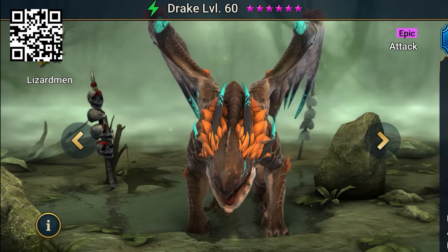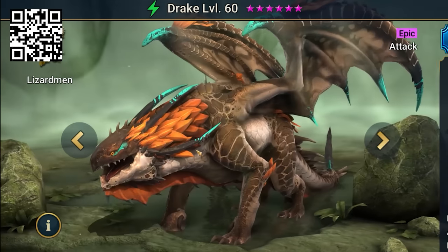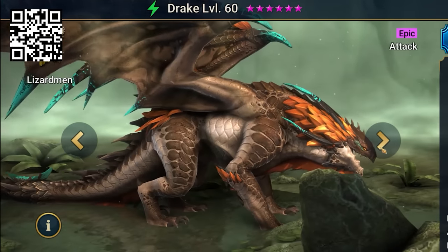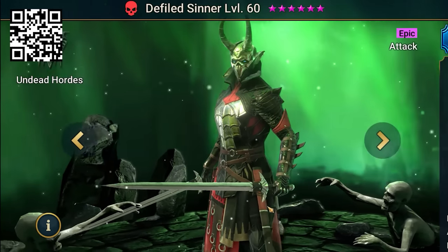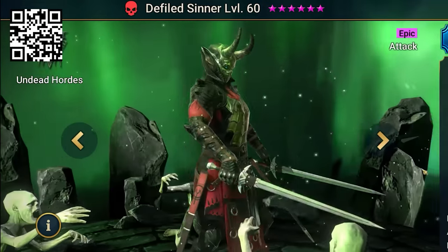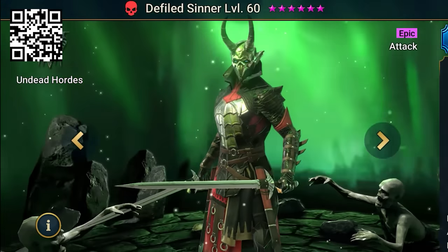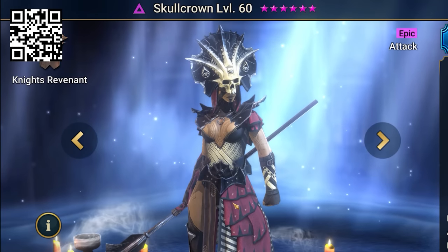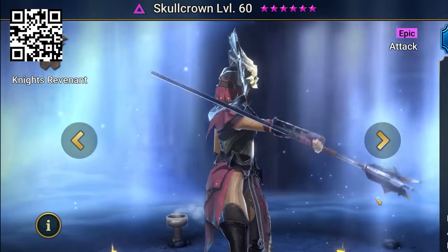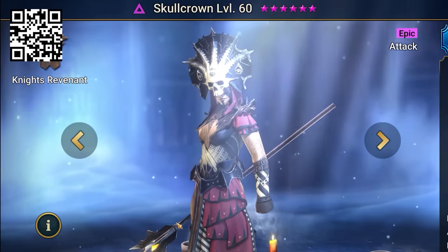My first favorite champion would have to be Drake because just look at this guy — he looks awesome, has great stats, and is someone I would love to have as an enemy in Elden Ring because he just looks so badass. My second favorite would have to be the Defiled Sinner because not only is that an awesome name, but I love dual wielding characters and I love the undead look he has. And last but not least, my third favorite would have to be Miss Skullcrown because of her huge voluptuous staff — it looks sick and I especially love the crown.